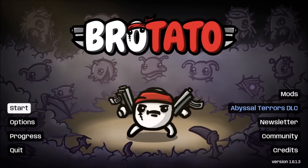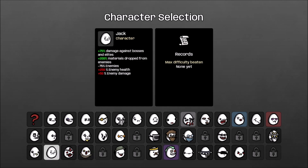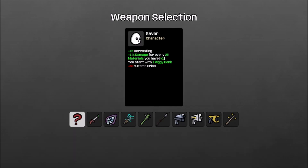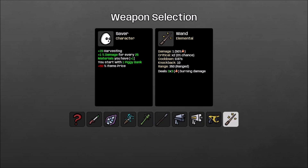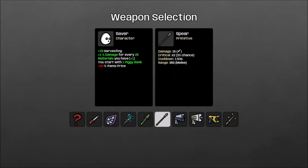All right, we're back. Rotato — we know this drill. We have not gotten past level four. I don't know what we need here if I'm honest, but materials: you start with one piggy bank, items, price. This seems pretty good, we're gonna go with it. I'm not gonna spend too much time. Harvesting — is there anything that goes well? I kind of want to do a range build somewhat, but these aren't very good if I'm being honest.